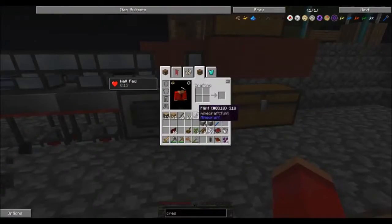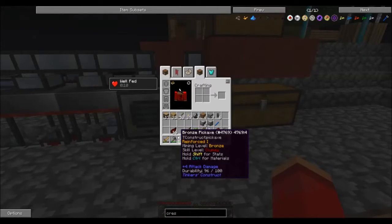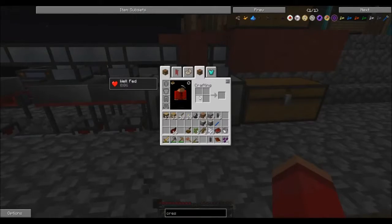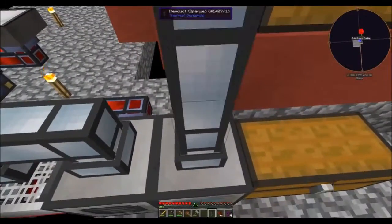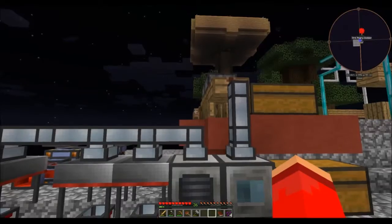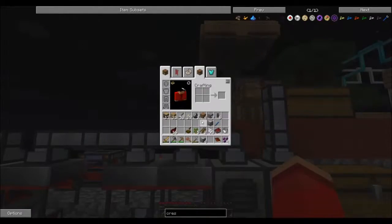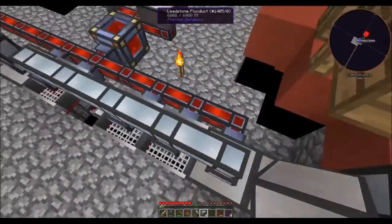Alright, so on the next level — the mid-level, err no, we just did the mid-level. The top level is an item duct. And then another item duct, which I don't have quite yet, so we're just going to ignore it for now. We're going to put our pulverizers up next.